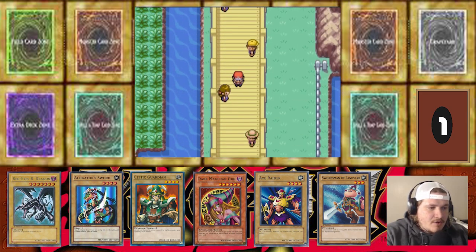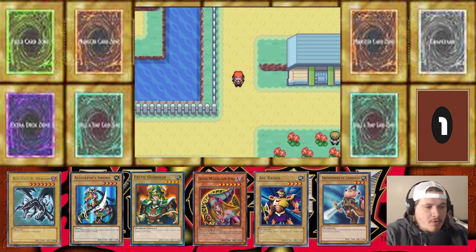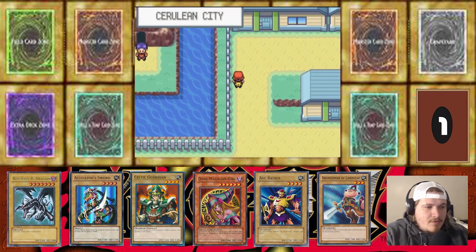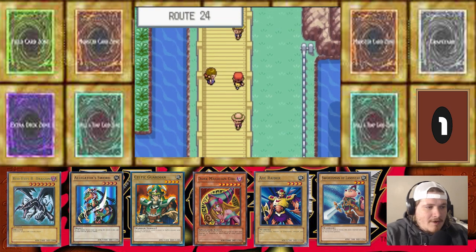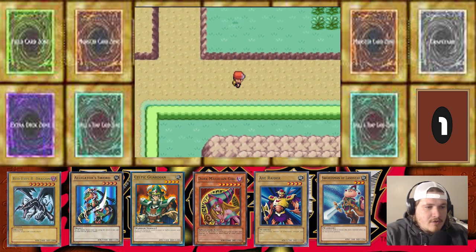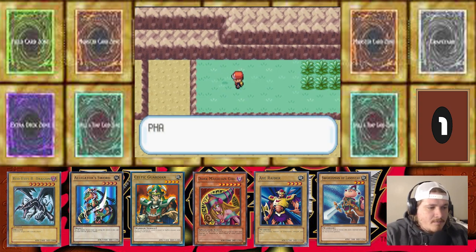We do have another encounter, which is pretty awesome. I just want to check really quick — we can get an encounter at Cerulean City once we get a fishing pole. Route 4 is fine because Route 3 was on the other side of Mount Moon. Route 24 to Route 25 is a new encounter. Let's go ahead and see if we can get something — I really want a baby dragon.